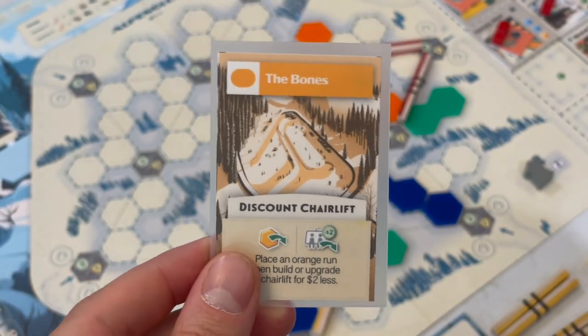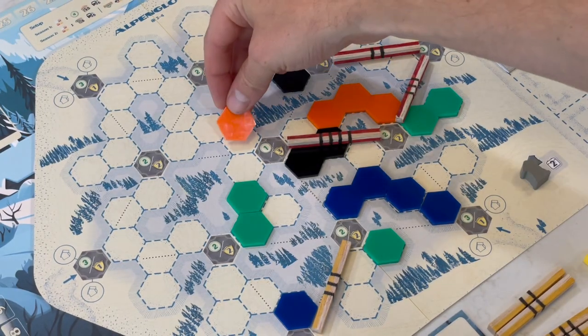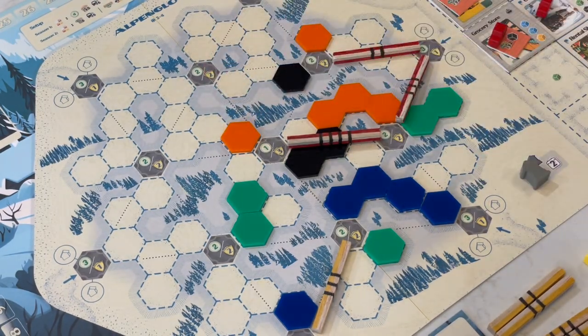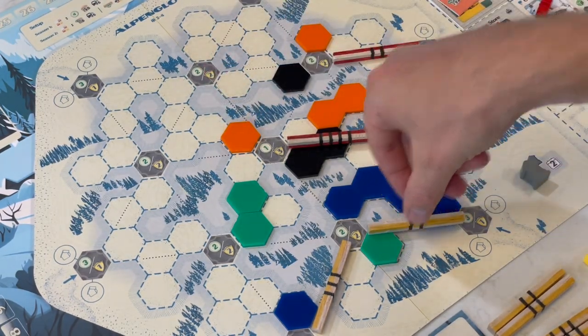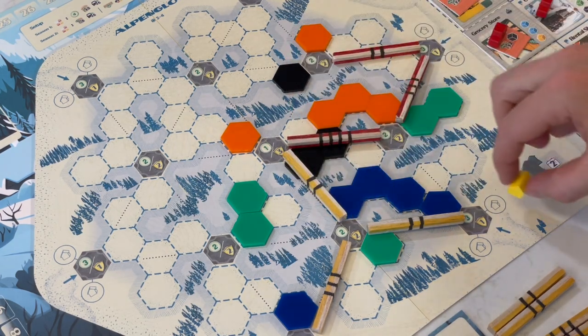Join your fellow ski resort tycoons and compete to build the best ski area. Discover new runs on the mountain and assign their types by playing run cards. Runs are open to all, but skiers will access them by riding your chairlifts. Start from your lodge and build up.